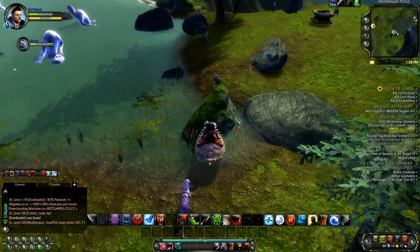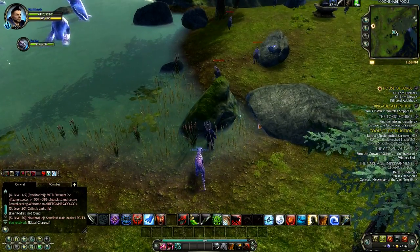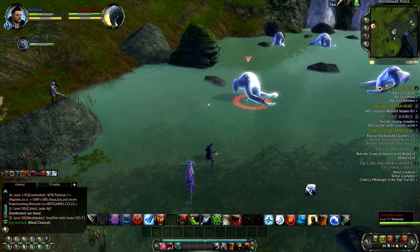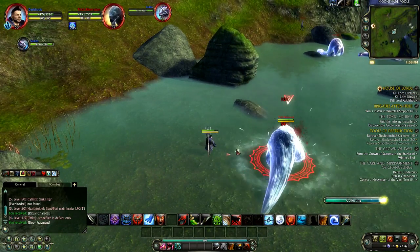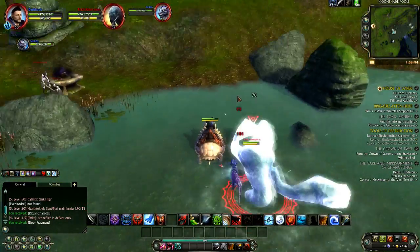I can get pretty close without aggroing mobs. And if you have a pet and you're artifact hunting, you're going to want to have your pet around. You send your pet in, go in and get the little artifact, then you just mount up and go on your way. And you can leave the monster unharmed.